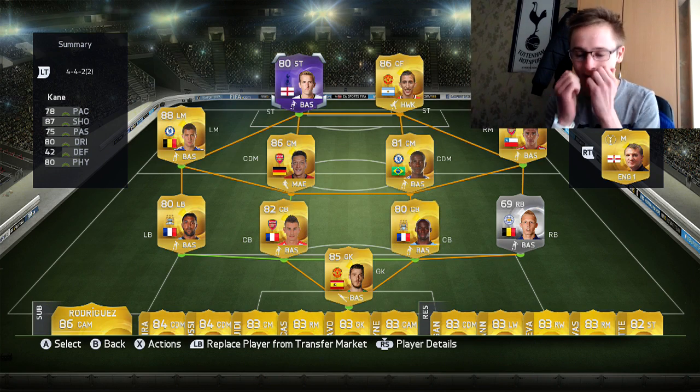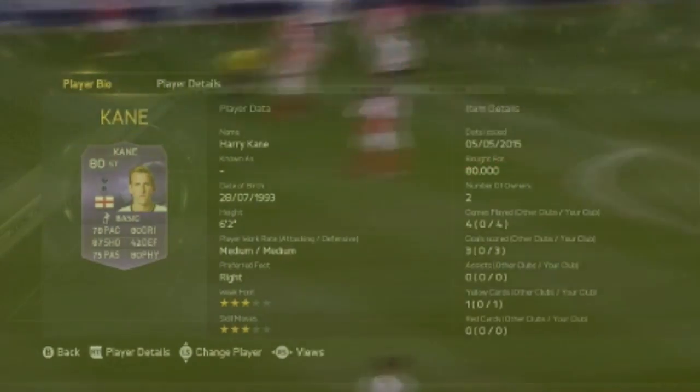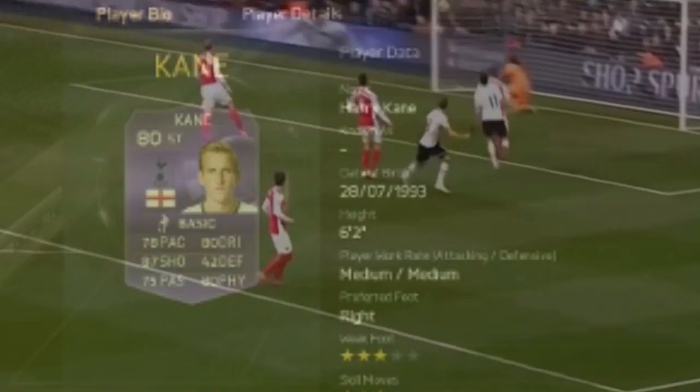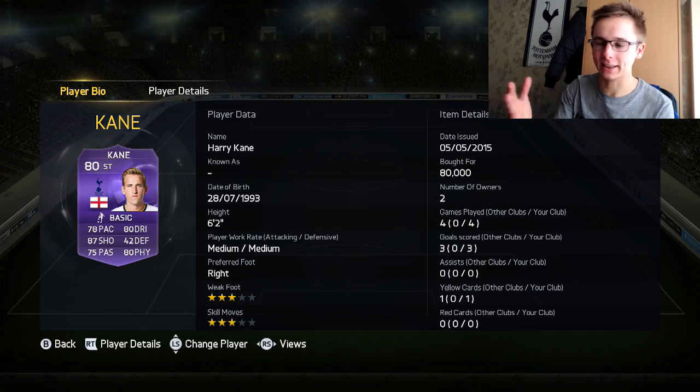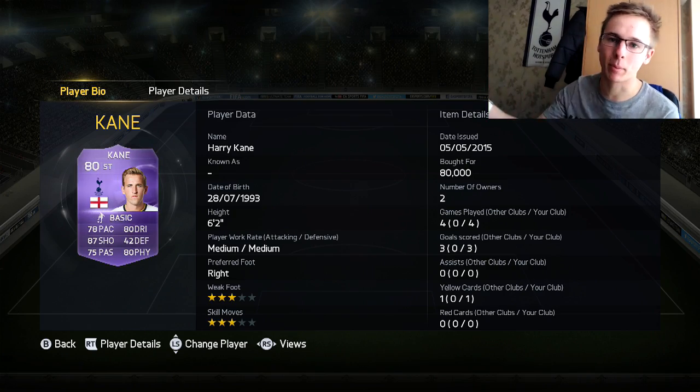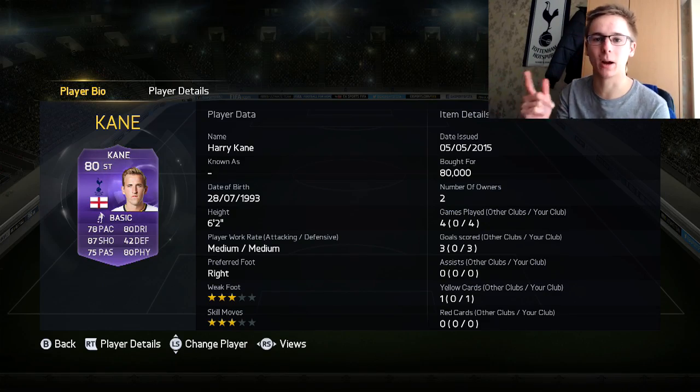Yes, let's go — Max here — and today we've got ourselves a purple Harry Kane. Just look at his card: 80,000 coins. That's a bargain. He came out with loads of other purple cards but we ain't going to talk about them. Yes, my hair is shit — we'll move on from that as well. This card looks absolutely unbelievable.